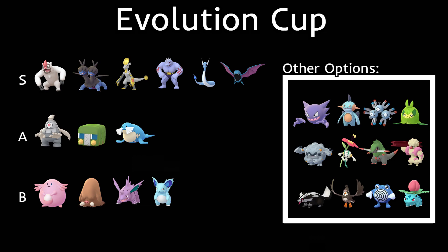In the other options tier, we have Haunter. We've seen Haunter in the open Great League years ago before many dark and ghost types came out. In the Evolution Cup it should be pretty good, though it is really squishy and can't take many hits. If it lands Shadow Ball or Sludge Bomb it can do work — and it also has Ice Punch now if you want to hit Dragon types.